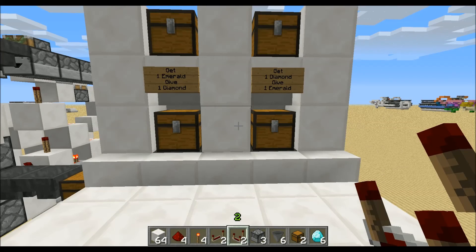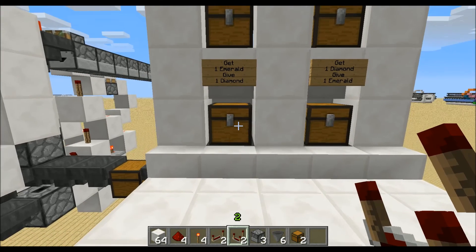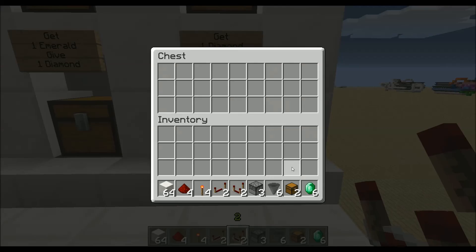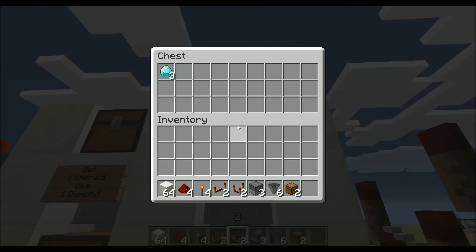Hi guys, in this tutorial I want to show you how you can build an easy shop. So let me show you how it works. When I put in 6 diamonds into this chest it will give me 6 emeralds into this upper chest, and when I put in 6 emeralds into this one it will give me 6 diamonds.